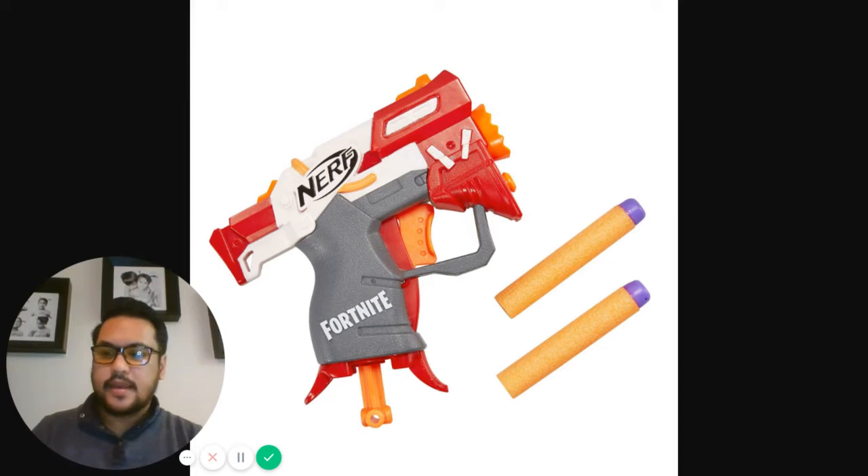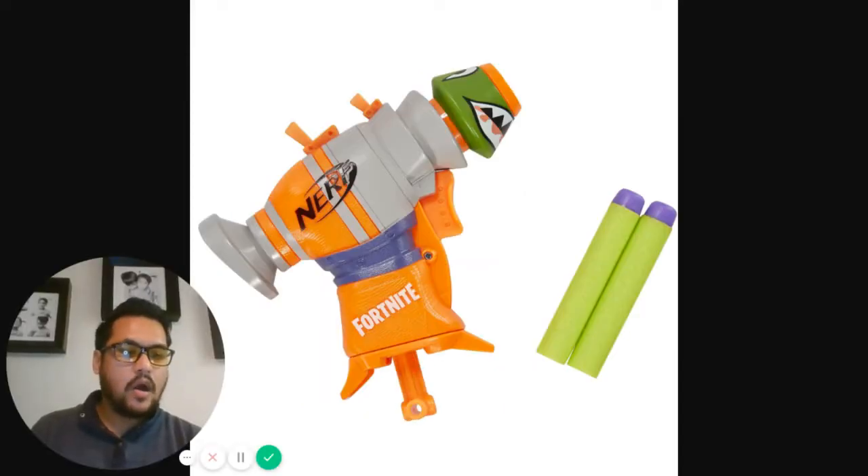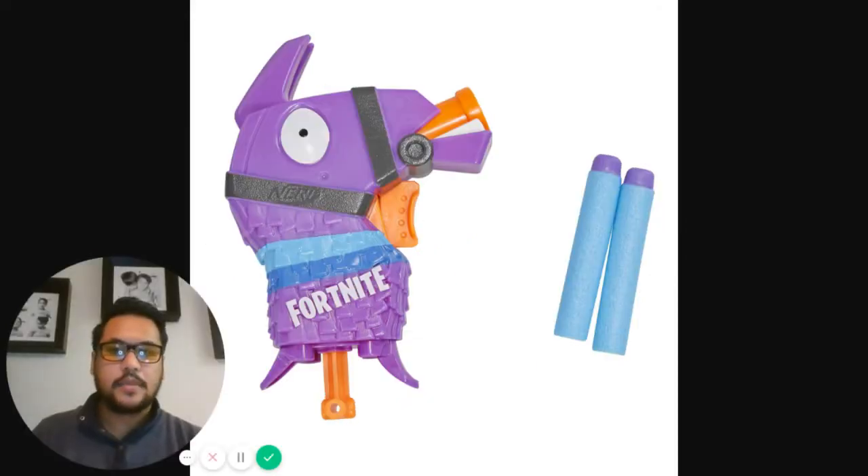Next is the Fortnite RL Nerf micro shot — I'm assuming RL stands for rocket launcher. Again, this is not a rocket launcher; it shoots standard full-length elite style foam with Fortnite branding. Then there's the Fortnite Llama micro shot. I don't play Fortnite so I don't understand the reference, but I'm assuming there's a llama in the game. You put a dart in the llama's mouth, pull prime, and shoot — it fires a dart. Pretty straightforward. Those are the micro shot lines for Fortnite.